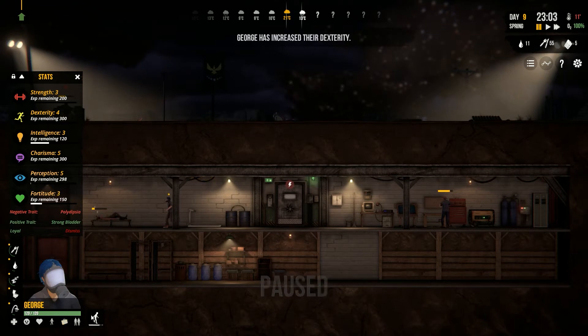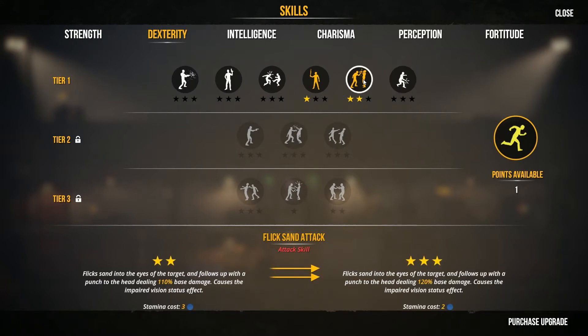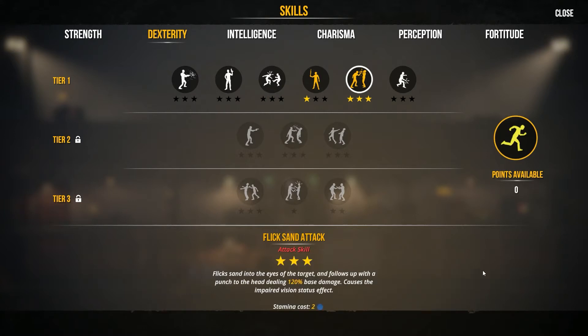We got an increase. Let's go take a look at our skills and our decks. I don't need to do the sneaky thing. Flick Sand — flick sand in the eyes of your target, follows up with a punch to the head for 120 base damage, causing impaired vision status. I'm thinking I'm going to max that out. Purchase up. There we go.